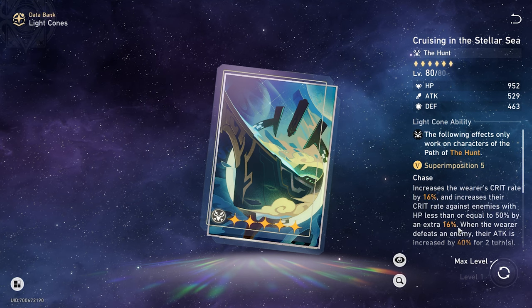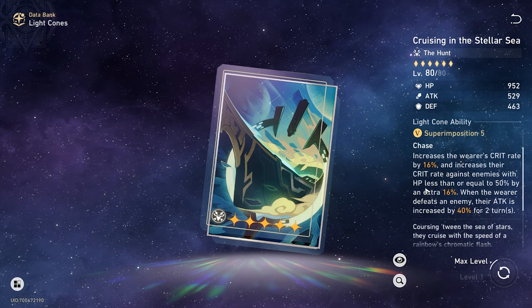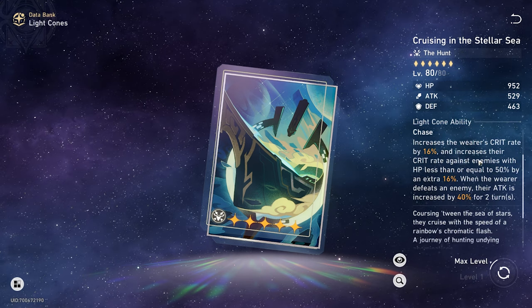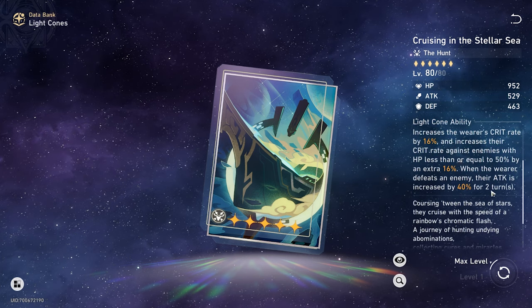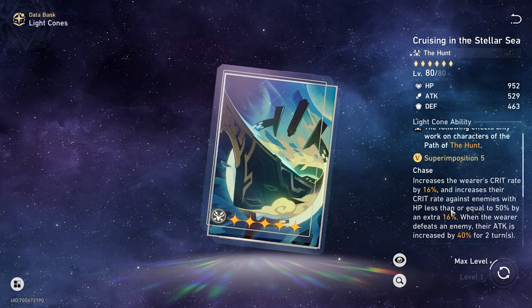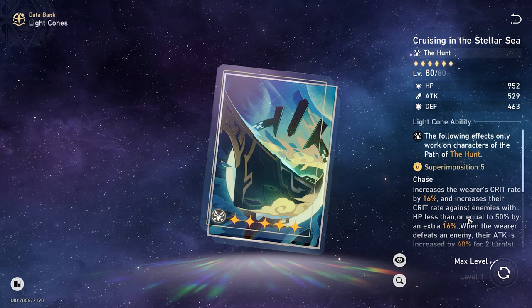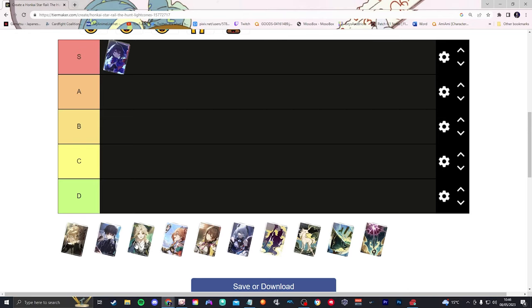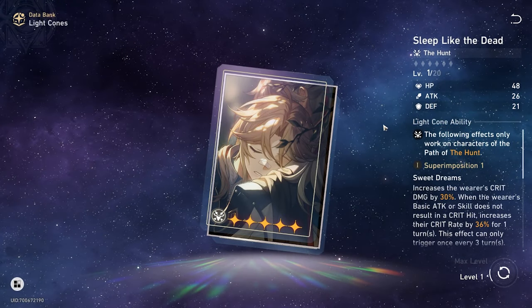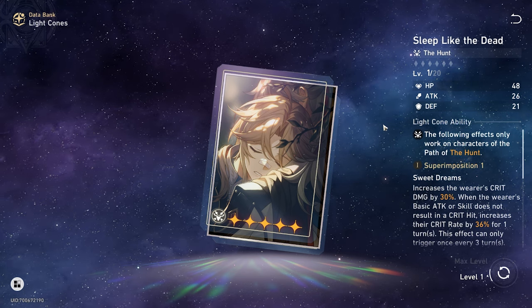Because we can guarantee Superimposition 5 on it, we can get an easy 32% crit rate bonus on enemies below 50%, a flat 16% crit rate always, and a flat 40% damage bonus when you kill someone. The value of being able to superimpose this to 5 for free is just too high. I would rate that S tier as well, strictly because it's a free one you can get at Superimposition 5 — the value is insane.